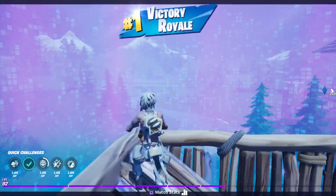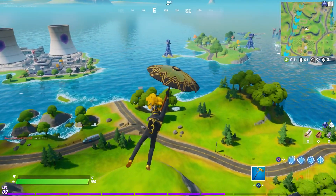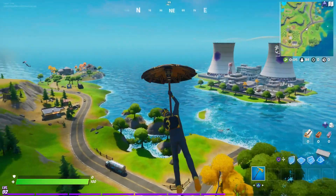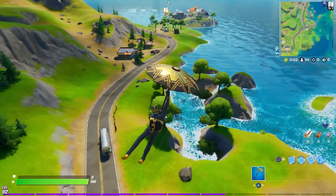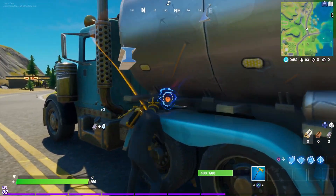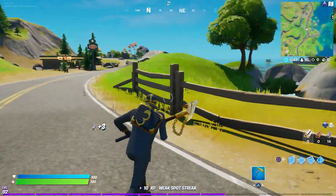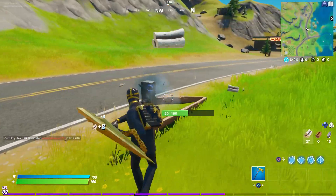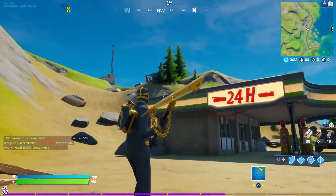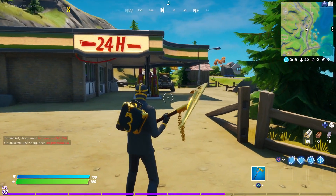Next up is the Shadow Wild Card. I'm not going to lie — we've seen so many Wild Card remakes that he seems a bit boring, which is why he's my least favorite of the three. The back bling is notably darker in color than the suit itself. In daylight, the suit appears almost gray rather than a jet black like the other Shadow skins.